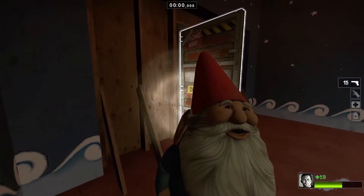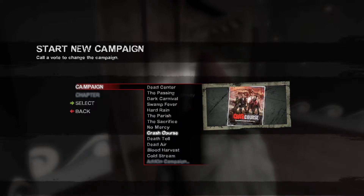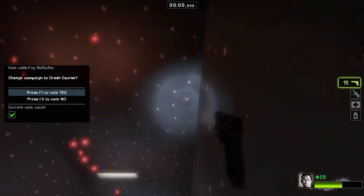You can transfer safe room items to the new campaign using call vote. In this video we learn how to play with the gnome on another campaign — you should repeat my steps.